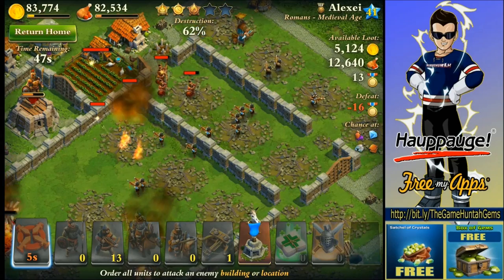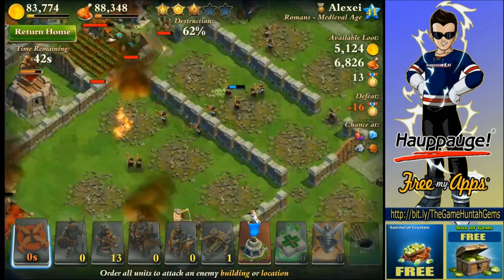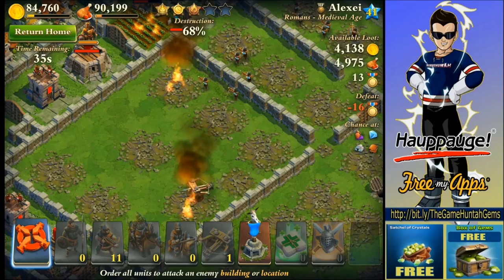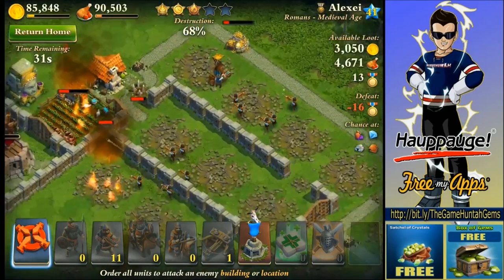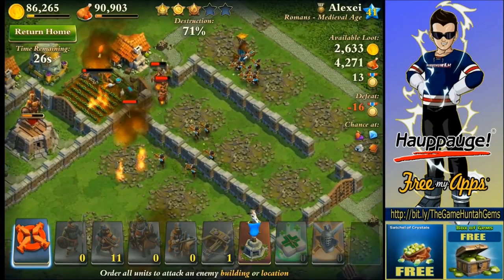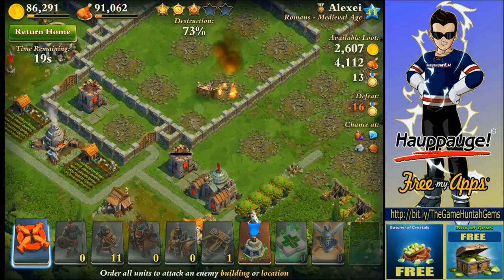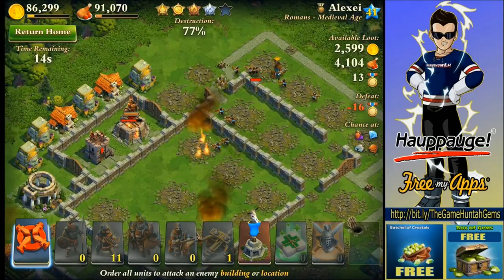My chicanos are able to destroy those infantry reinforcements — they're no match for my chicanos. Every civilization has some powerful units. I believe the most powerful unit in the game is the samurai, which is why I didn't want to play with the Japanese — I don't want to just abuse samurais. My chicanos work really good against infantry. Look at that Ballista going — isn't that crazy?